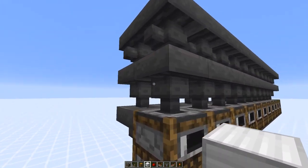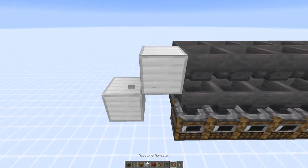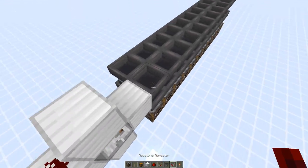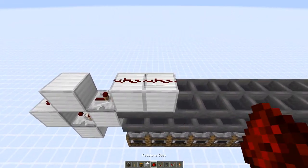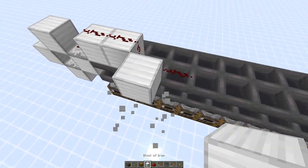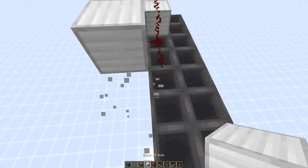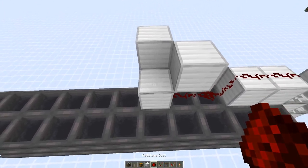Then the redstone — it's not much. We need a block directly in front of the hopper, a comparator pointing into a block, then dust, another block, then a repeater, then two blocks with redstone dust on top, then we go down, two more redstone dust, here two blocks again, dust, then the next repeater on three ticks pointing into a block, also a block here and a block there preventing the redstone lines from connecting, then four blocks with redstone dust on top, then we go down again.